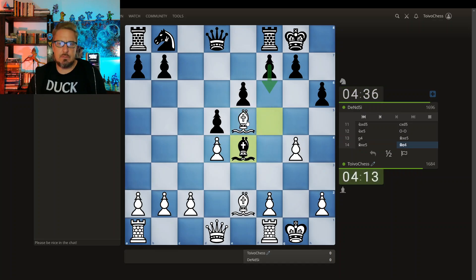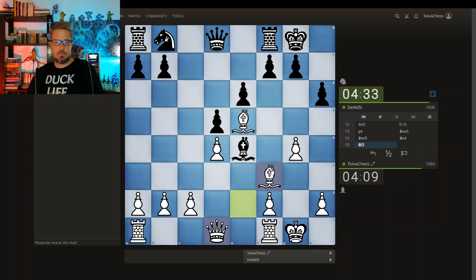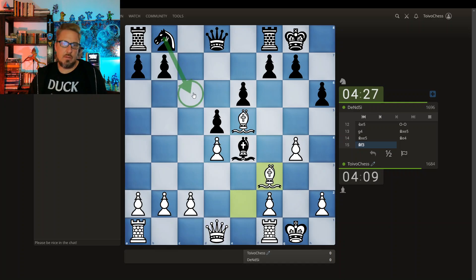Probably just this. I want to get active with the queen. Bishop takes, queen takes. Opponent has this inactive knight, but is ready to come to here, hitting the bishop.